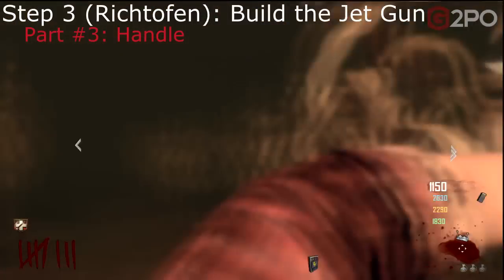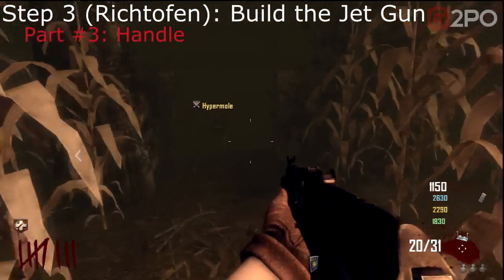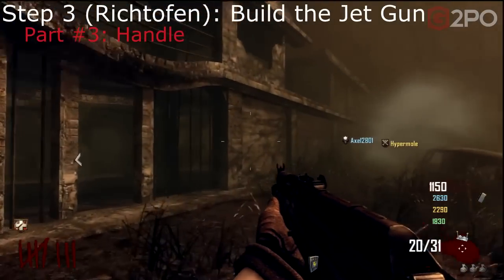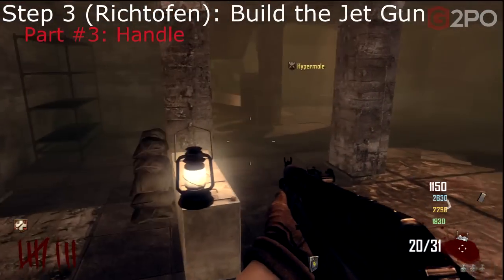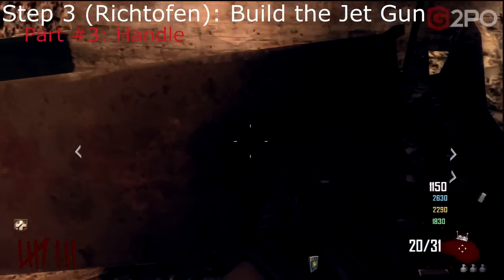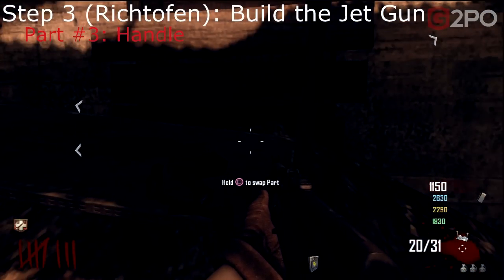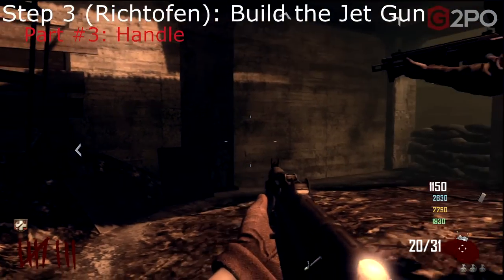The third component is the handle, found in Nacht der Untoten, which is on the other side of the street opposite the pylon. The street by the pylon is a bit of a maze; the other side is easier to get into. It could be on the shelf to the left, by the stairs on a shelf right underneath, or on the shelf on the right-hand side. Pick that up — that is the handle for the jet gun.